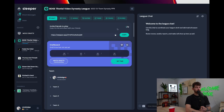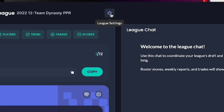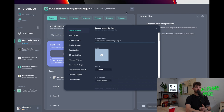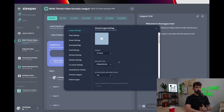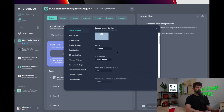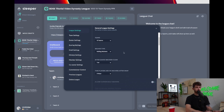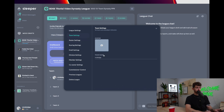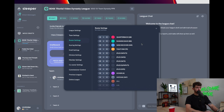The league is created. Now we have to set all of the settings — this is going to be the juice of this video. Click the little gear icon on the top right. You can do all this from their mobile app too, which is actually way cleaner than their desktop app. Set 12 teams, and we'll get back to some of the in-season settings in a while — we might jump around the settings list, but we'll go through everything.